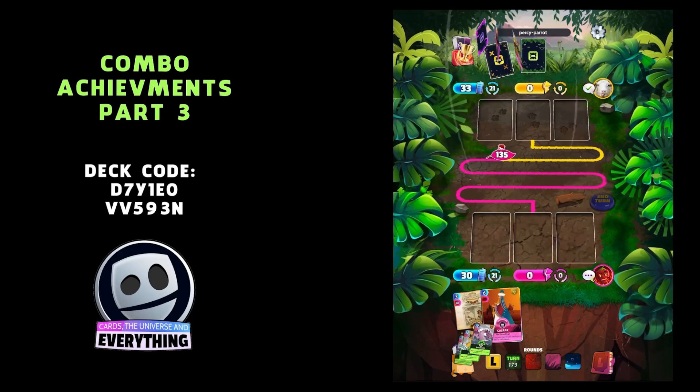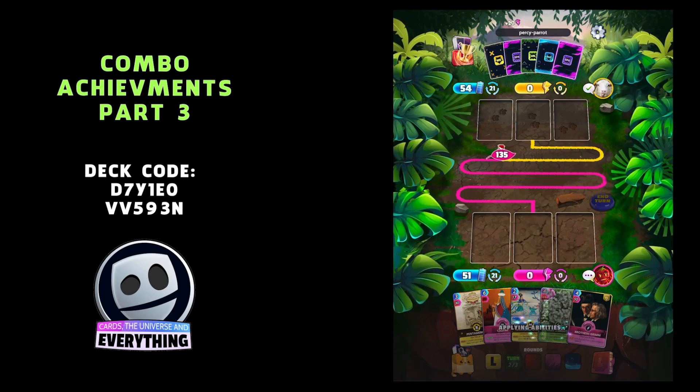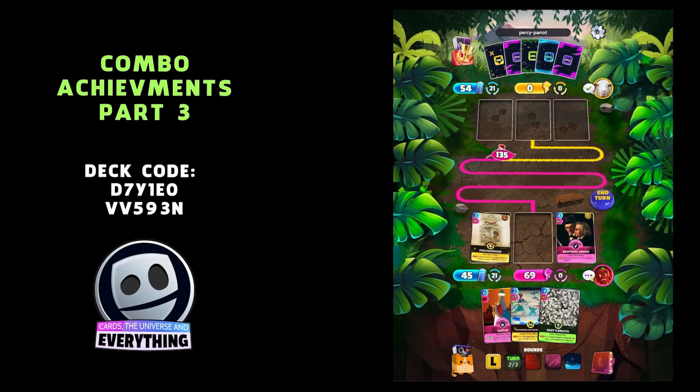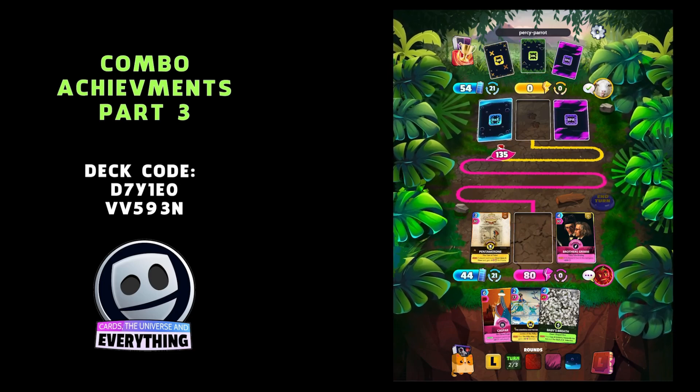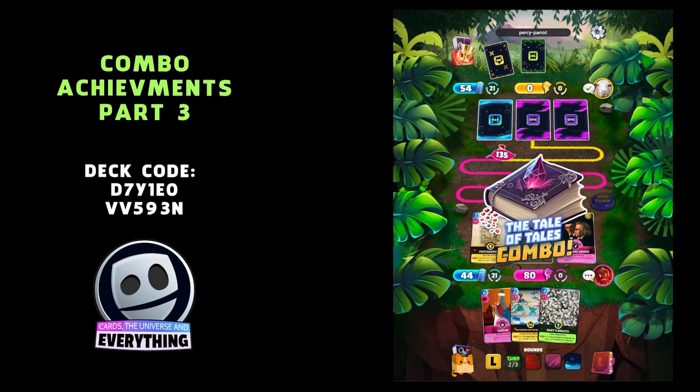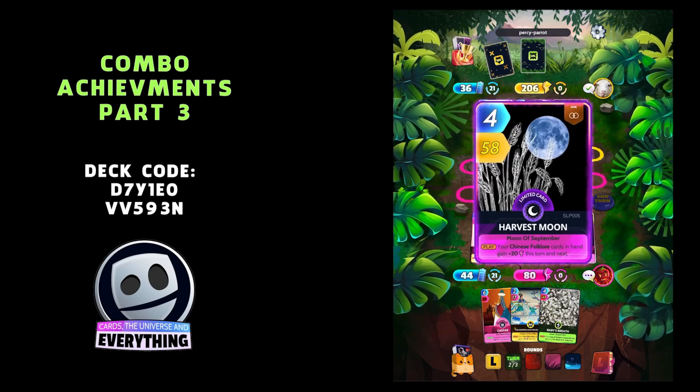Hopefully we still have the Brothers Grimm in here. Let's get that one out — Brothers Grimm and Panthor. The Tale of Tales combo, there we go! That was the one we didn't play from the other deck.